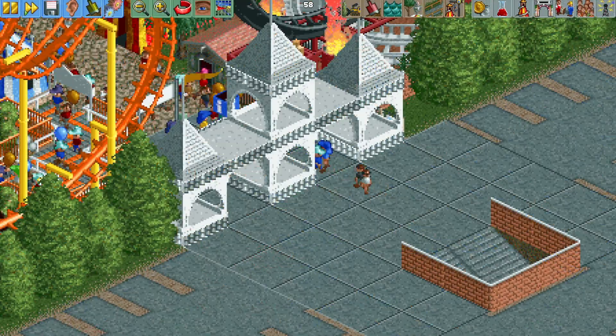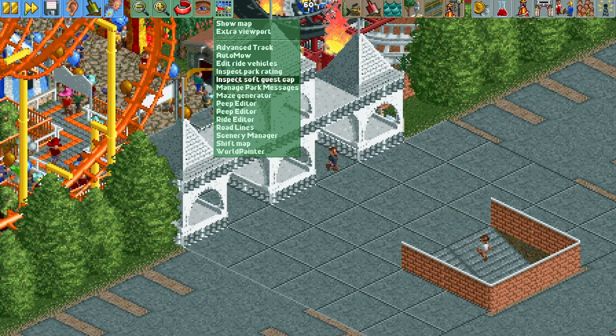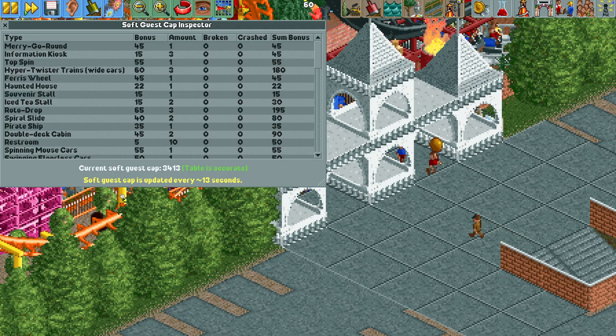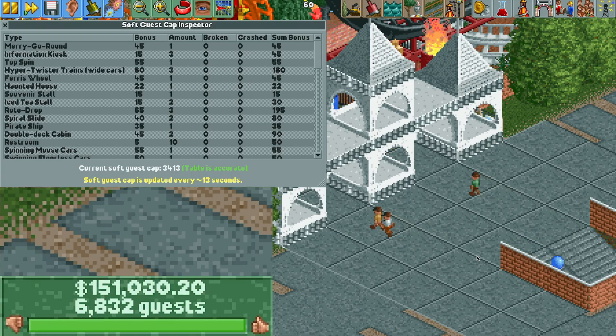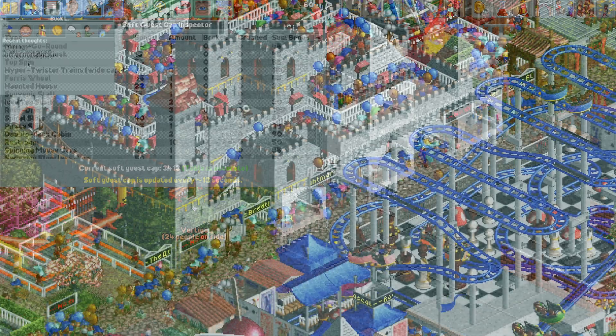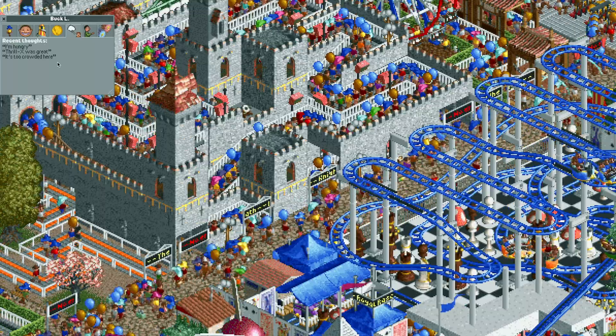So for the purpose of this video, I'm going to open up the Soft Guest Cap plugin — it's linked in the video description. This plugin is showing us that the park is generating 3,400 peeps for the soft guest cap, but we can see that there's over 6,800 guests already in the park and more continue to enter. If you want to know more about the mechanics of how the soft guest cap and guest generation works, Marcel Voss has a really great video linked in the description. But here we are: too many peeps, it's overcrowded, we're well above the soft guest cap — so what can we do to get the peeps off of the paths so they stop complaining?